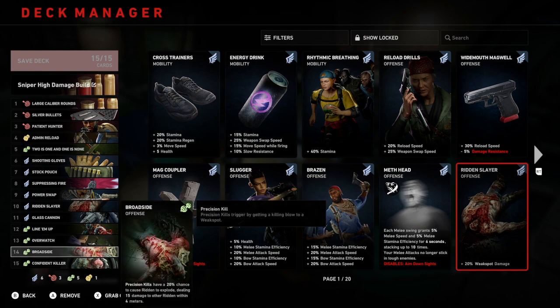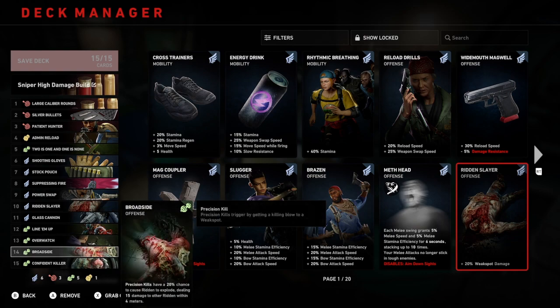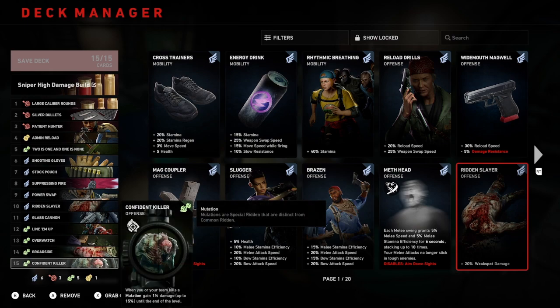Number 14: broadside. Precision kills have a 20% chance to cause ridden to explode, dealing 15 damage to nearby ridden within 4 meters. Number 15, the last card: confident killer. I really do love this card — I believe it has featured in all of my builds. With the amount of mutations that appear in one level, you're going to get this pretty quickly. When you or your team kills a mutation, you gain 1% damage up to 15% until the end of the level.